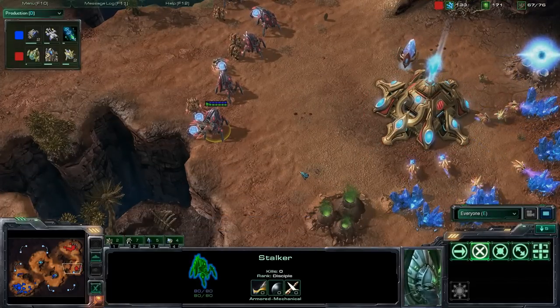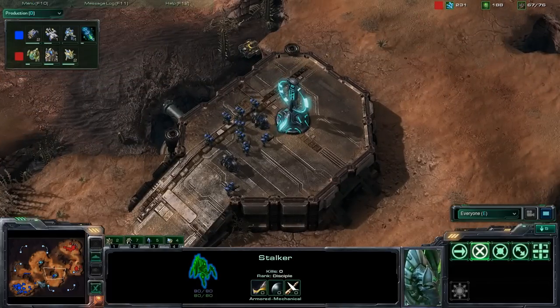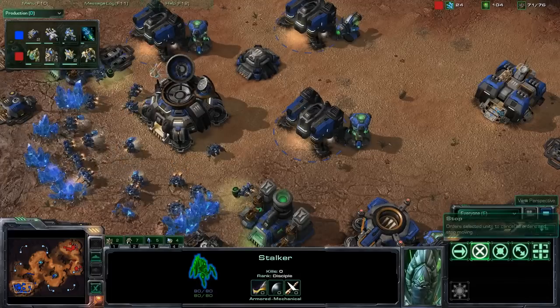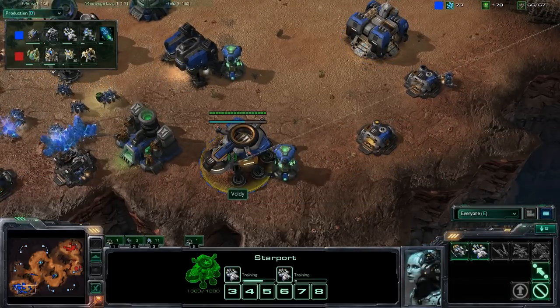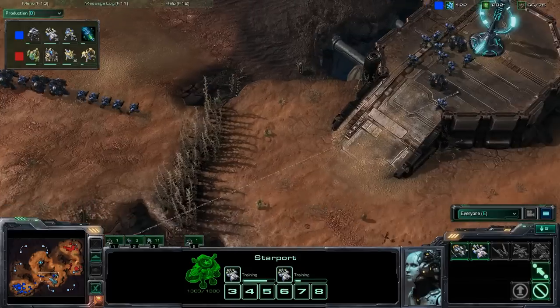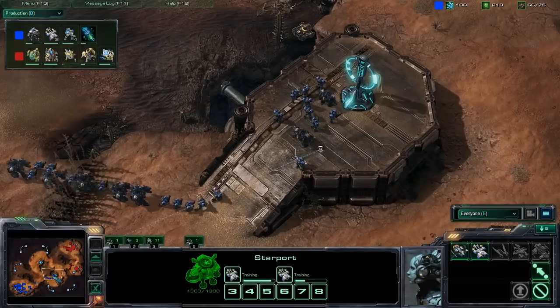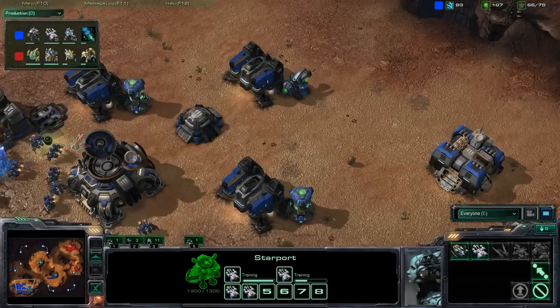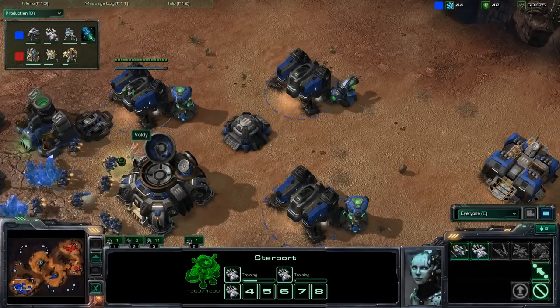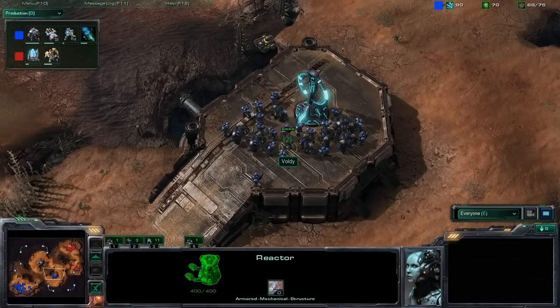Let's have a look at the production tab. A lot of bio now by Voldy — there's a factory and also a starport, immediately going for medivacs. So he's playing M&M&M — marines, marauders, and medivacs. You can see with these reactors how fast he is able to push out a lot of units in a comparatively short time. Also researching Stimpak.